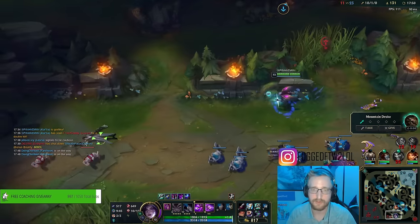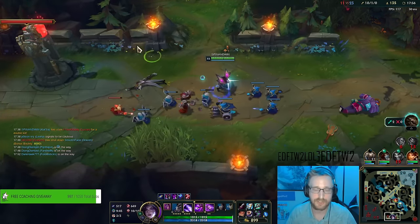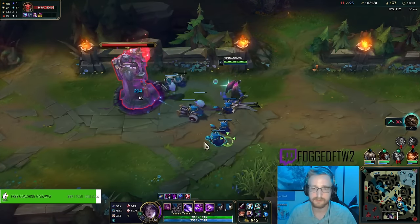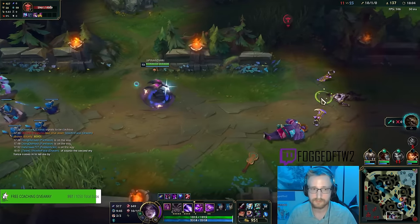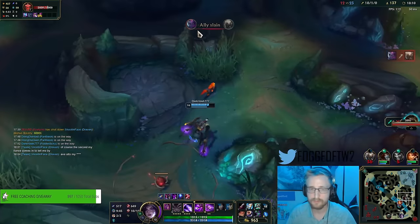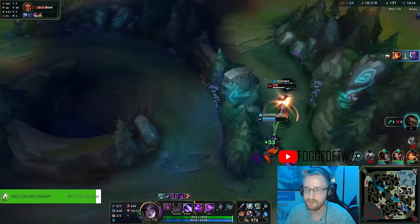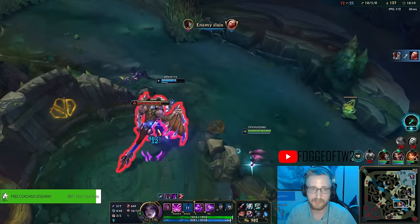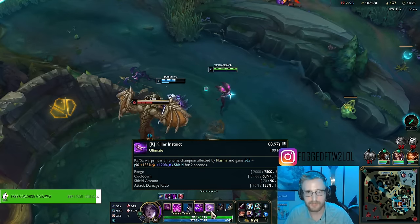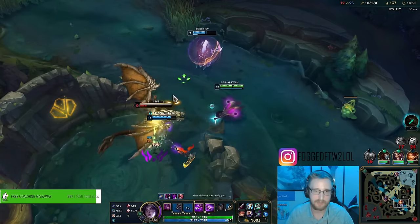Evelyn has no ult so if she comes after me I think I can just tank her up because I'm AP and I've got a little bit of extra shielding in my R as well, so I'm a little bit tankier. With my R right now I'm getting a 565 shield for two seconds - that can basically counter most champions' burst.